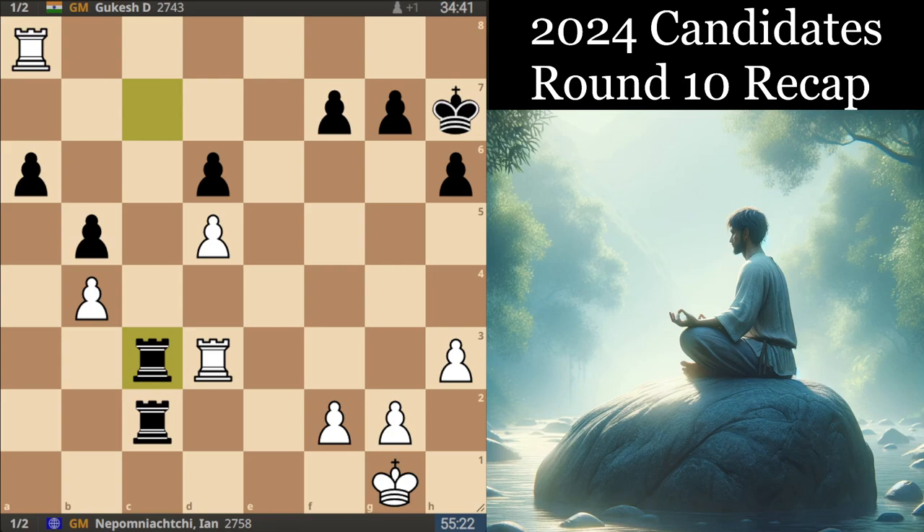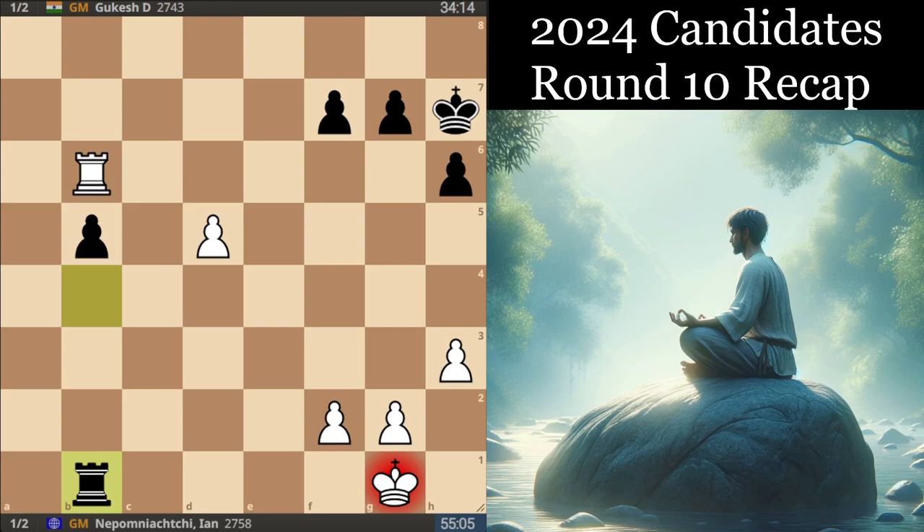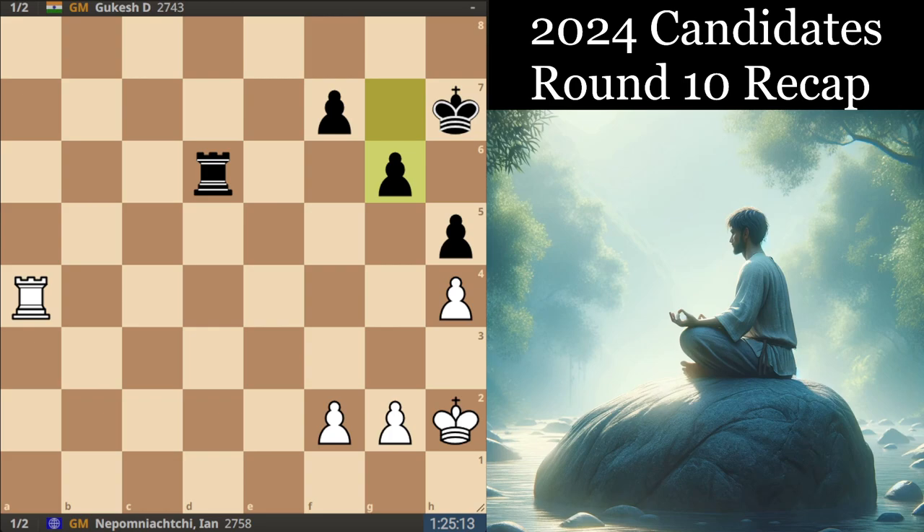Kh7, Re8, and the players were happy just to liquidate and end the game as soon as possible. Rc4, take, take, Rb6, Rb1 — these pawns are inevitably going to get swapped off one way or the other. Rd1, take, take, and now that the players had reached move 40, they just agreed to draw in this dead drawn position.